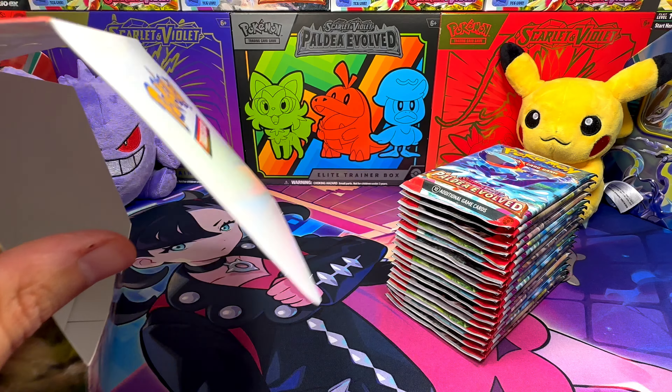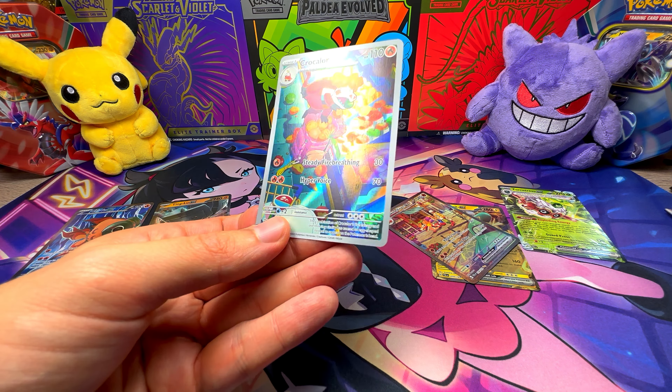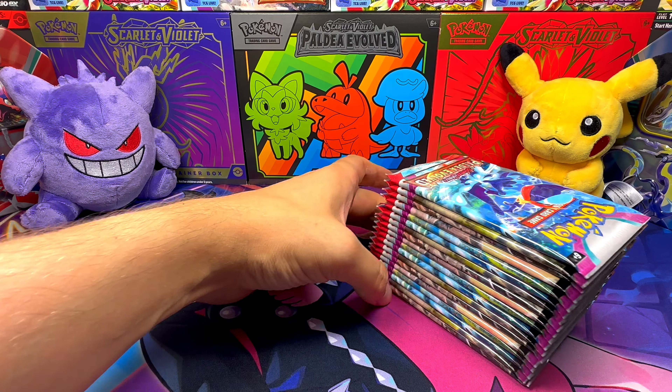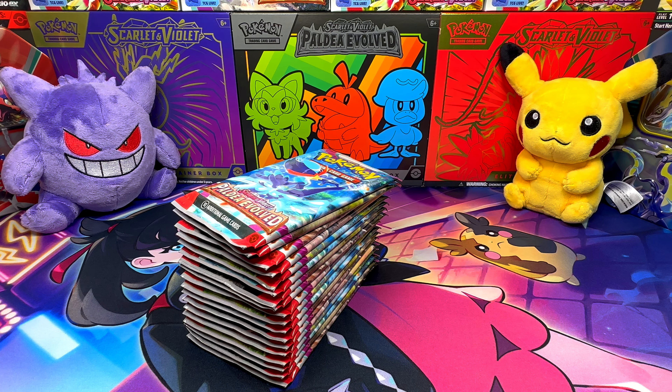In the previous video we found a Ceruledge EX, a Tinglu EX, a Crocalore and one Skeledirge EX, all in full illustrations, so we complete the evolutionary line of Fuecoco and those cards are very very nice.